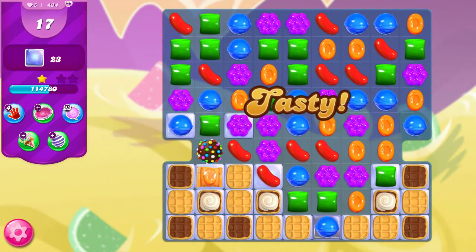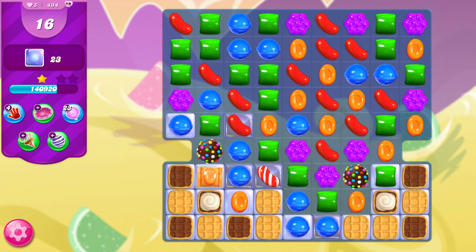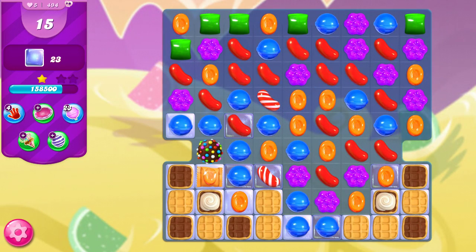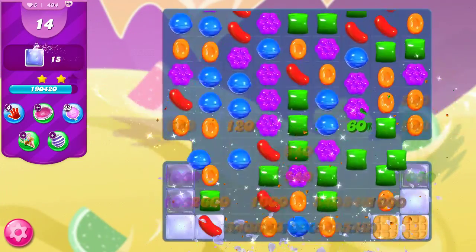I'm almost ready to use this color bomb and wrapped combo. I'll make another stripe and another color bomb for the purple — that happened a little quicker than I expected. This is a risk but I'm going to take it: I'm going to take out all green and hope that combo stays. Now we have a lot more orange, which is going to help us even more.